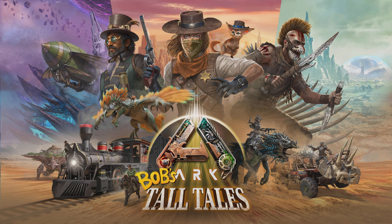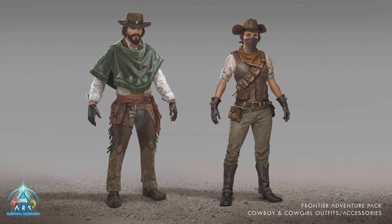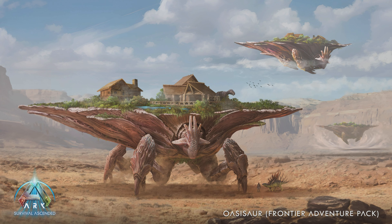The Frontier Adventure Pack is an add-on DLC giving you new items, access to the Oasisaur, and cosmetic skins. It includes new structure skins, wagons — which I imagine you could attach to creatures like a parasaur for extra weight — new character skins like the cowboy and cowgirl skin, new creatures like the Oasisaur, and bar games. There are also railroad tracks and trains, which will be very interesting to have in the game.